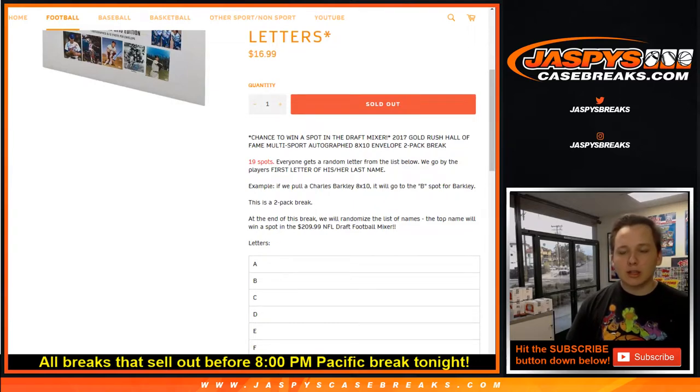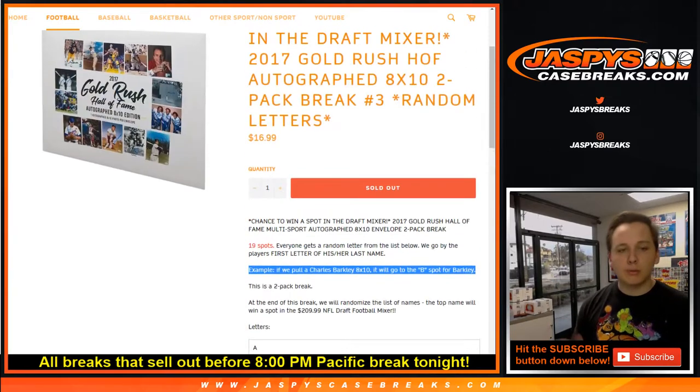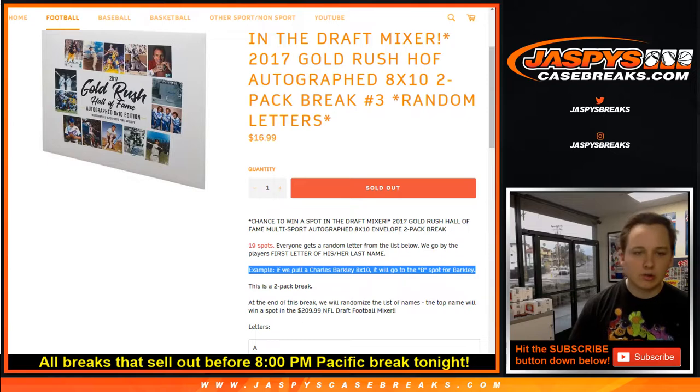You get the letter, then we go by the player's first letter of his or her last name. The example I put in there: Charles Barkley 8x10 will go to the B spot for Barkley. Kareem Abdul-Jabbar would go to letter A. Joe Montana, letter M. Nolan Ryan, letter R, so on and so forth.